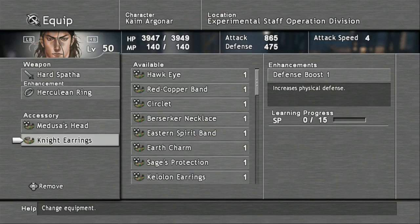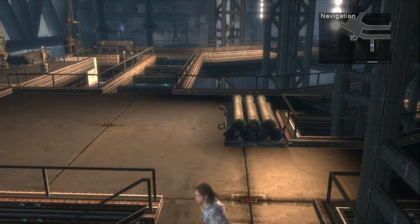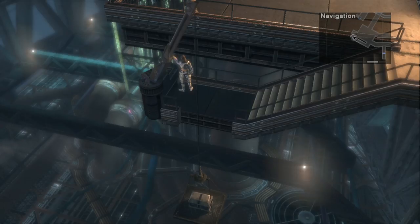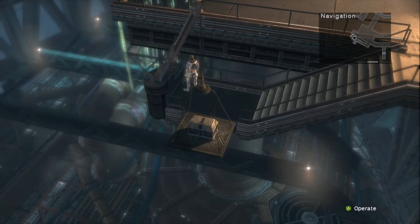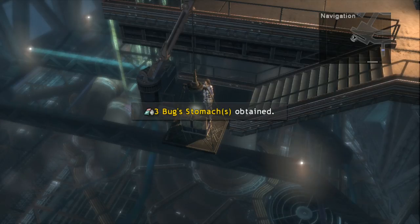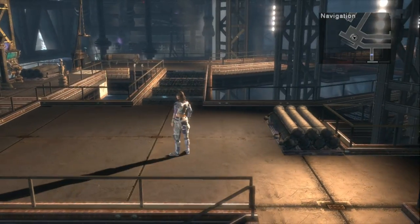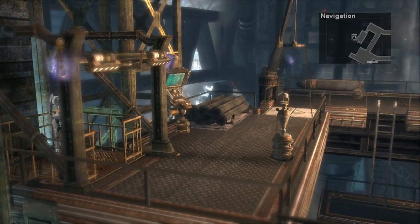Go ahead and equip that to Cook so we can get him learning that right away. Now go ahead and head further south. It'll be pretty hard to see, but there's a flight of stairs to the very far south. Press the button to the far left of the steps to raise a platform with a chest on it — this contains three Bug Stomach. Now with all of that taken care of, go ahead and cross back over the bridge and head to the elevator that we did not ride earlier.